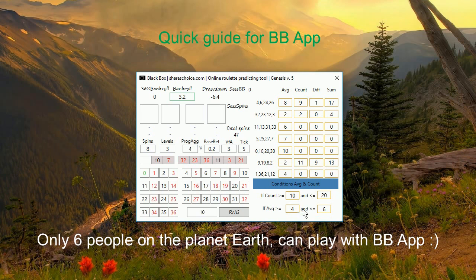Additionally, the second condition is the average column. You can say you want to play if the average is equal to or bigger than 4, but not higher than 6. These two conditions work together. Of course, you can use only the count condition if you want — set average between 0 and 60 to cover the whole range, so you're effectively applying only the count condition. You can use both count and average conditions together, or just one of them. It's very flexible.